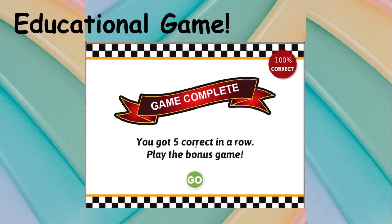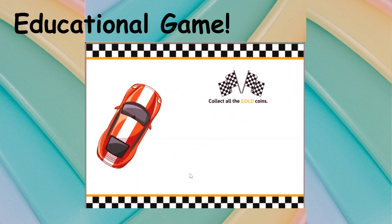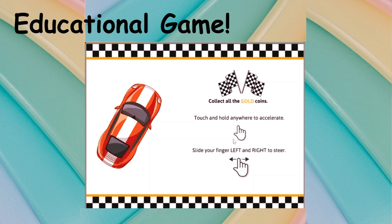Get five in a row to play the bonus game. Collect all the gold coins. Touch and hold anywhere to accelerate. Slide your finger left and right to steer.